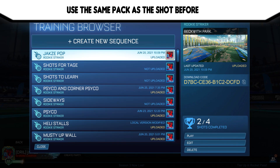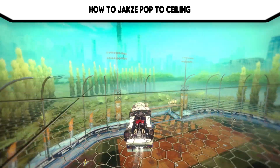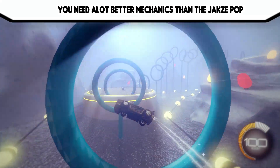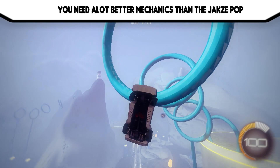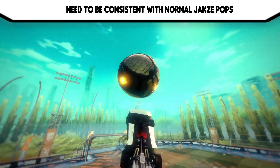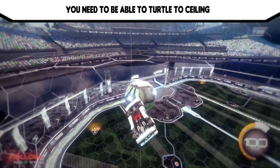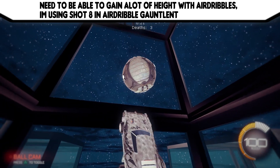Use the same training pack as before for the shot. This part of the tutorial is on how to jacksy pop and then go to the ceiling afterwards. You need a lot better mechanics than before for the jacksy pop, and you need to be very consistent with the normal jacksy pops before going onto this one. You need to be able to turtle to ceiling, and you need to be able to gain a lot of height with air dribbles — I'm using shot 8 in the air dribble gauntlet.